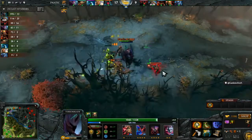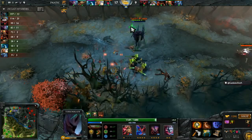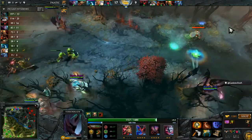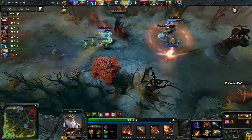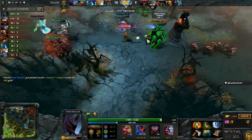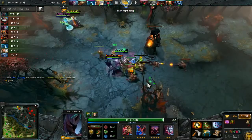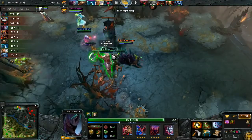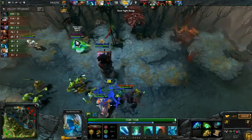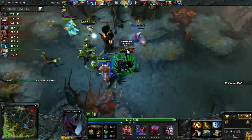He's in danger of going down — Somali does get stunned up, nothing he can do. As soon as he hears that Centaur Stampede, he turns around immediately and just knew what was coming. Radiant are just running away with this. Artesie in 6 minutes farmed up, missing just one component — you're missing that Orb of Venom, buddy.